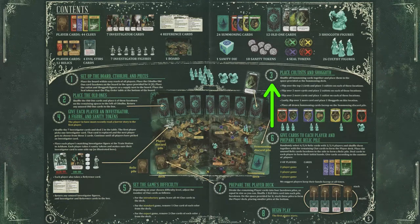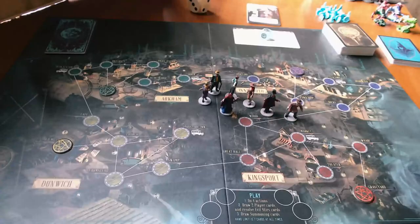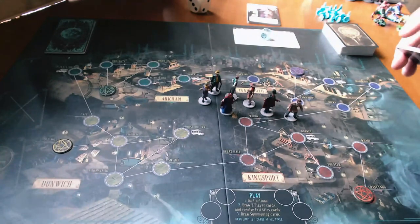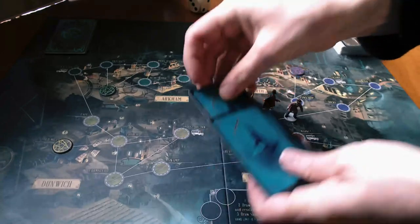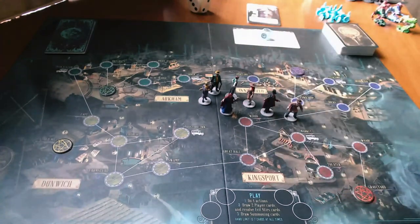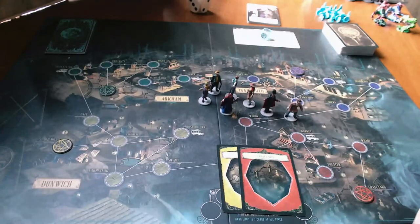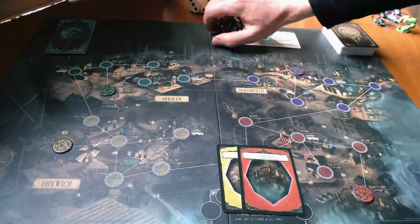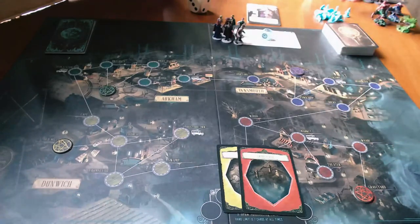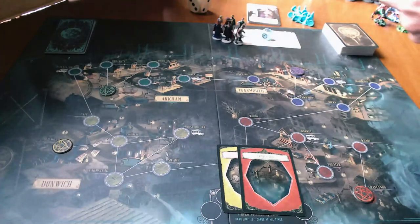The second step is to place the old ones — I just did that. The third step is to place cultists and one Shoggoth. I'm going to shuffle all the summoning cards — I've shuffled them already but I'll shuffle them again. Nothing is staged on this very exciting solo playthrough channel — everything is actually shuffled. So the first thing is to flip over two cards and place three cultists at each location.